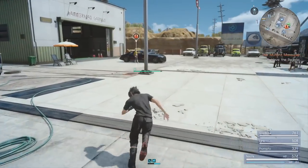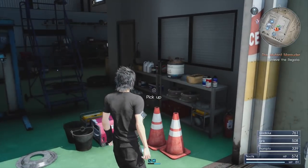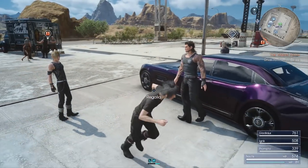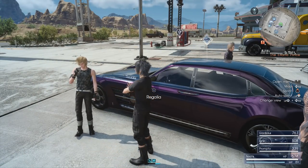The quest now requires us to head back to Cindy. You can also loot the garage if you haven't already - there are a couple of items like Phoenix Down we can grab from inside. Once you speak to Cindy, you'll finish off the Mutant Marauder quest. The Regalia will be ours to control and the next story quest, the Errand Prince, will become active.